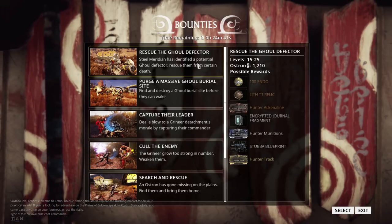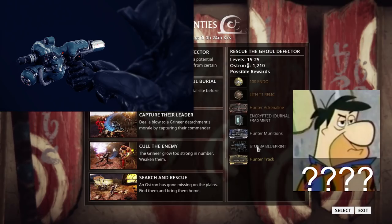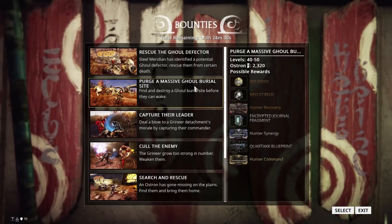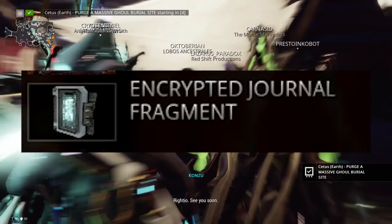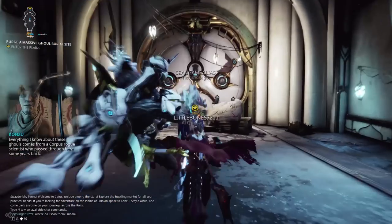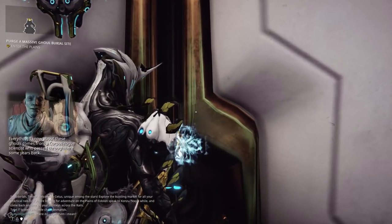You'll have a choice of two tier bounties with the ghoul event: the first tier being level 15 to 25 and yielding the Stubba weapon, and the second being level 40 to 50 and yielding the Quartac Venier rifle. Both mission rewards also carry the encrypted journal fragment, which adds a new codex entry to the lore behind this event.